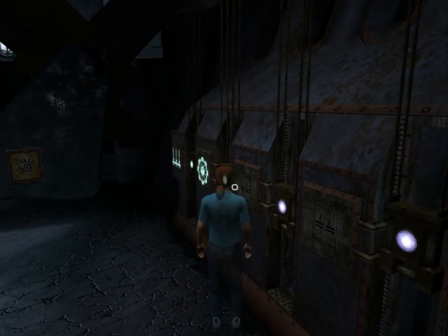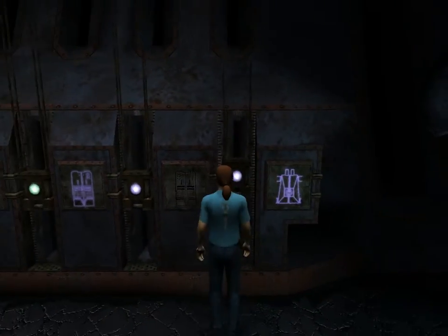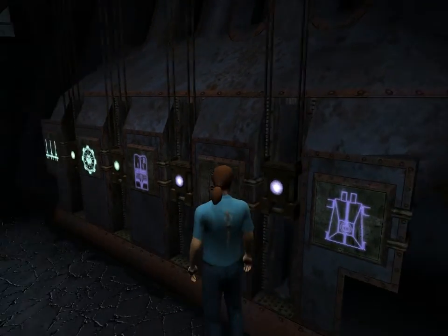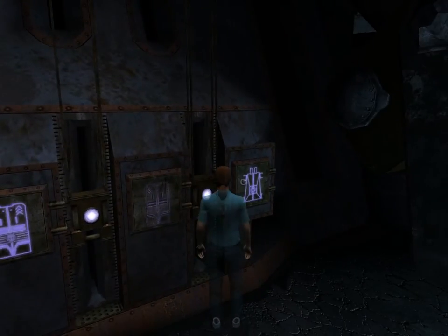These elevators are on the first floor — I didn't point them out yet. Let's switch both of them on. The final symbol represents the doors, which is always on.